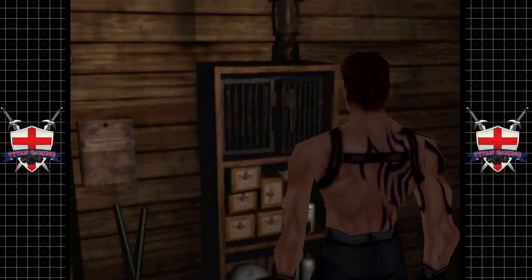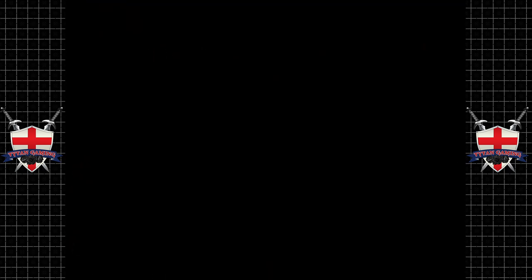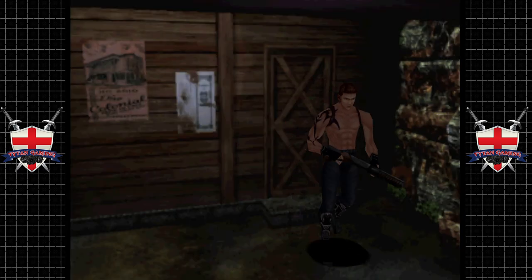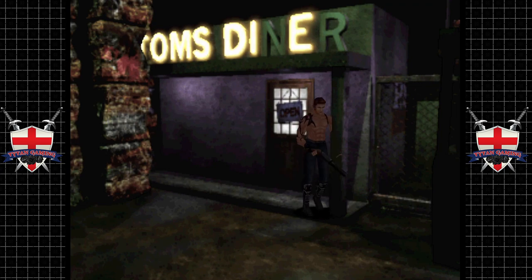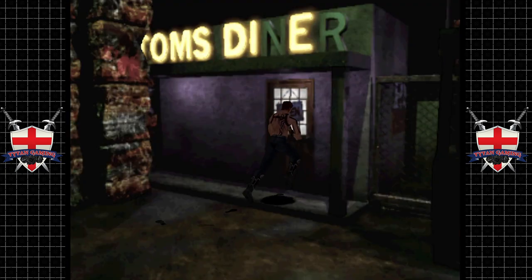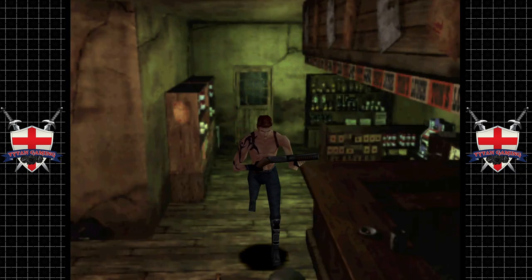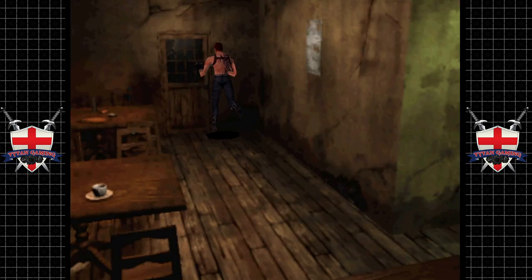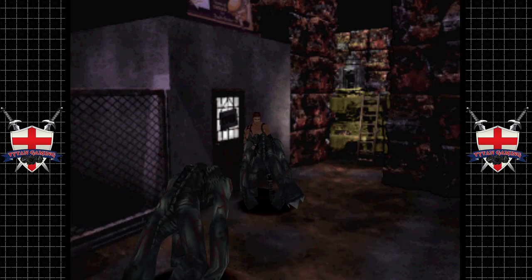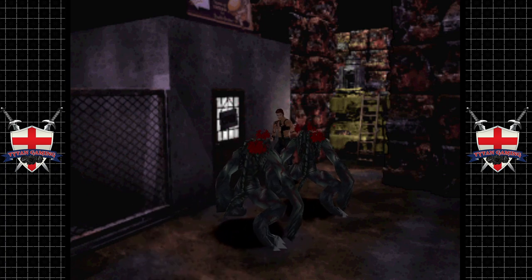We've got the chainsaw. Can we use this as a weapon? No, you can't use it as a weapon. Such disappointment - seriously, they give us a chainsaw and I'm very disappointed. Do you know how cool that would have been to go ham with the chainsaw? How much fun would it have been to Evil Dead this place up? But no - oh hello, we've got hunters, spitty hunters!